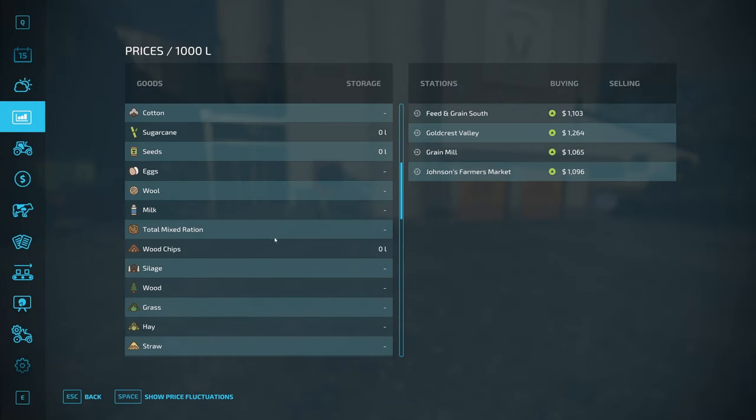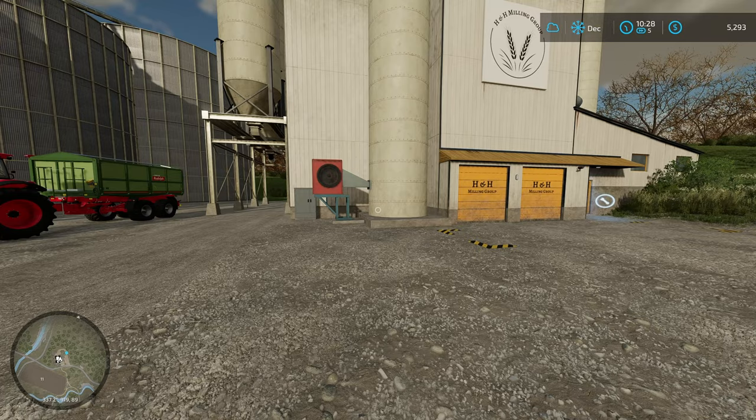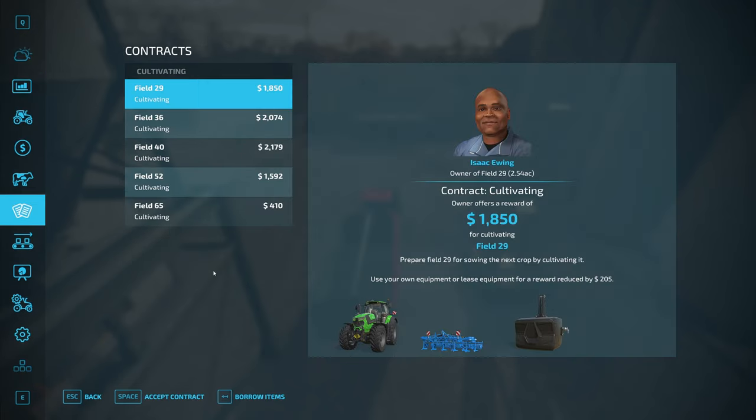Flour sells best in January — and it's December right now, so it won't process all of that in time. We'll probably go through another full cycle, sell the barley again in December, then take what we have in January and sell it. I'm definitely going to have to do contracts between now and then. In the middle of winter there's probably not much — but there are some cultivating contracts.